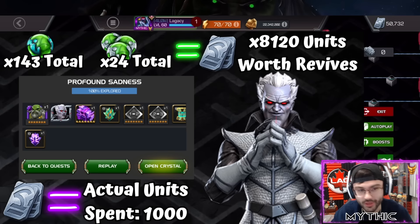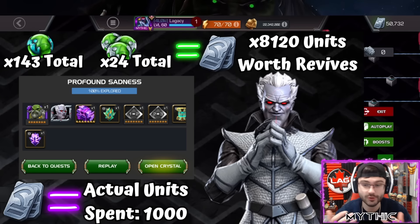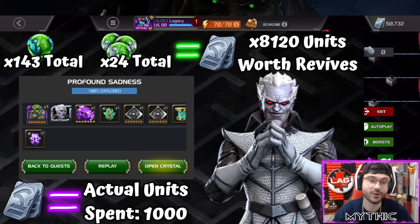If we do a little math — using the average unit cost of a team revive being 100 units and a single revive being 40 units — it comes out to about 8,120 units worth of revives. So that's roughly how many units you'd want to have on deck if you're trying to 100% Necropolis, probably around 10,000.